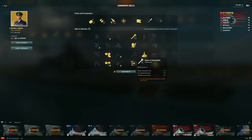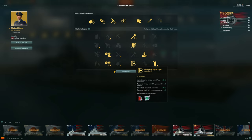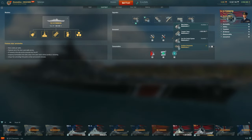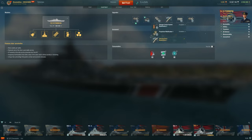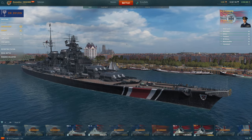A more standard build would certainly look at running basics of survivability or adrenaline rush. Maybe you drop emergency repair expert, go double concealment and adrenaline rush, take main battery mod here, take concealment mod here, and damage con here. Then you're a stealthier ship that's closer to secondary range before you get spotted, and a little better with your main guns as well. There are a lot of different ways you can build it, and I think that's awesome — a lot of flexibility and a lot of fun.